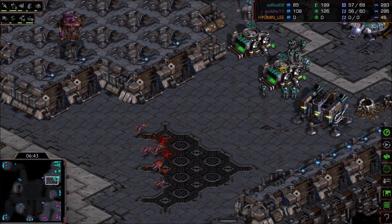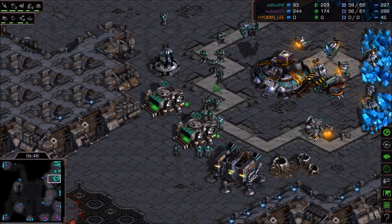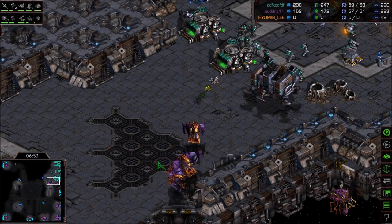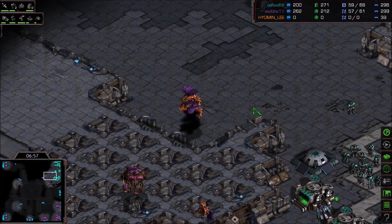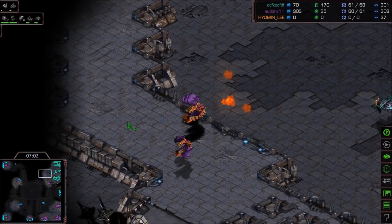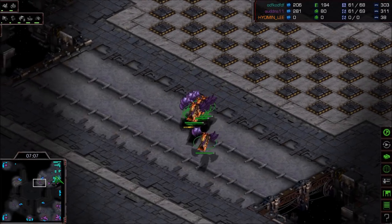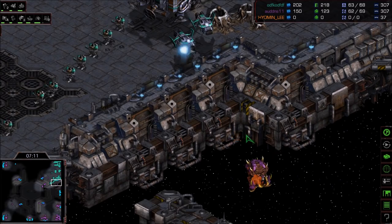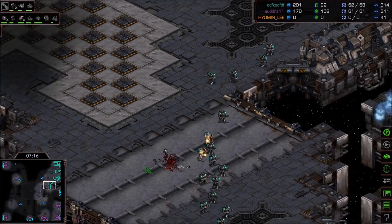A couple Marines are heading out, checking the Zergling count at the front — there are definitely a few of them. But you can push out and kill this — I'm pretty certain. Mutalisks are joining the party, which might change things. Missile turrets are already done and others are in production. Valkyries are here too. You can see all the mutas taking damage from the Valkyrie splash — the missiles exploding all over the place. One of my favorite animations in the game.